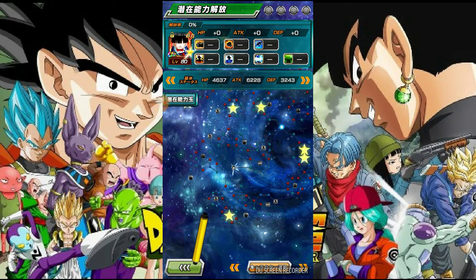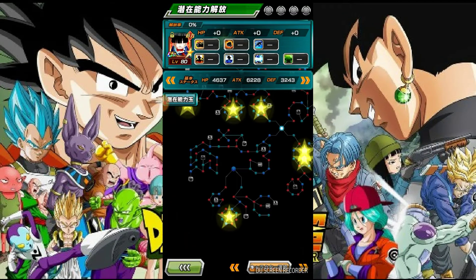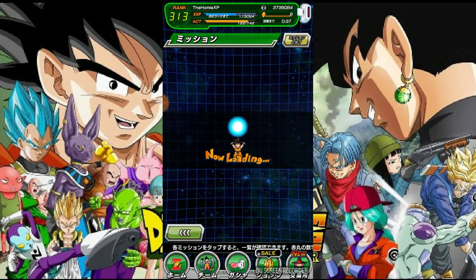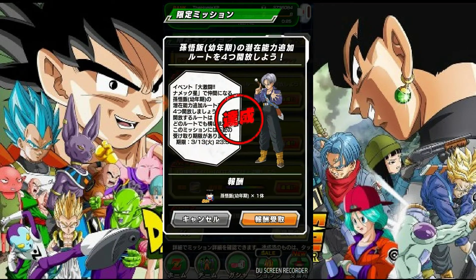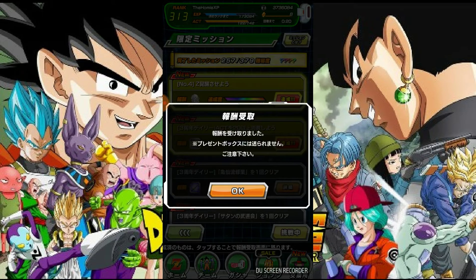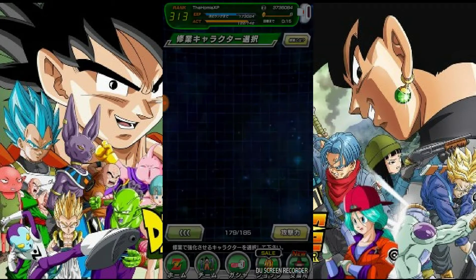I think you get more as you put them into his SA. Let me check - I think I wonder another 100. I have all his paths open. I wonder if you get more of him the more orbs you put in or the more you put into his super attack.